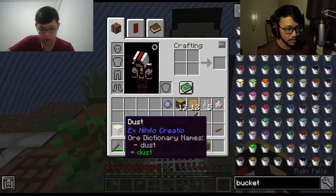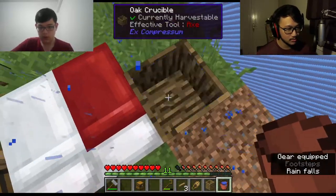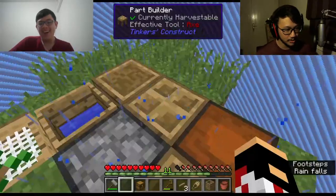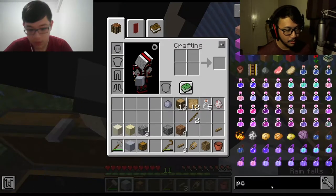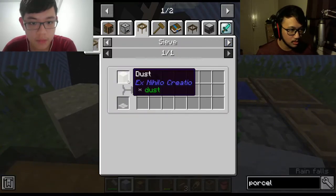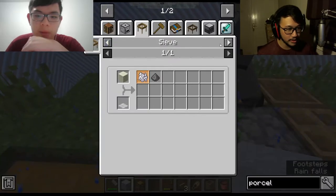Should we put this dust on the wooden barrel? No. We have enough clay for the crucible. Yeah, one bucket. There we go — that was close. We need porcelain clay though — porcelain clay needs bone meal. We need bone. How do we get bone meal? Shitake, apparently — dust through a sieve.